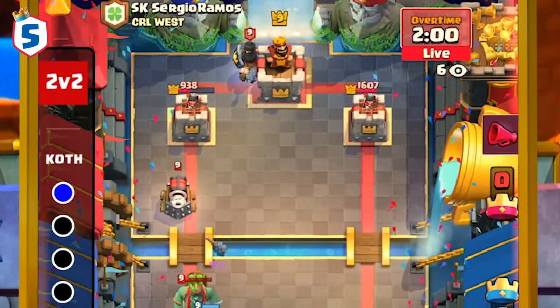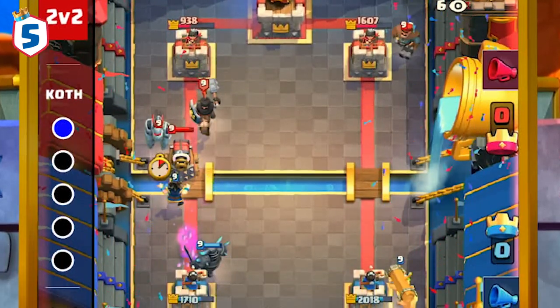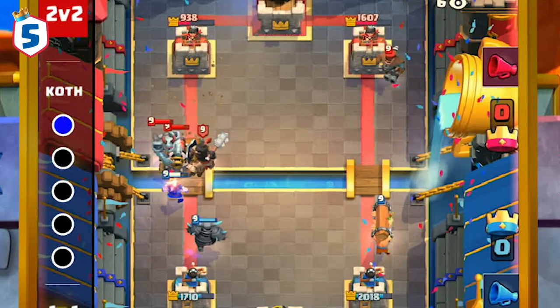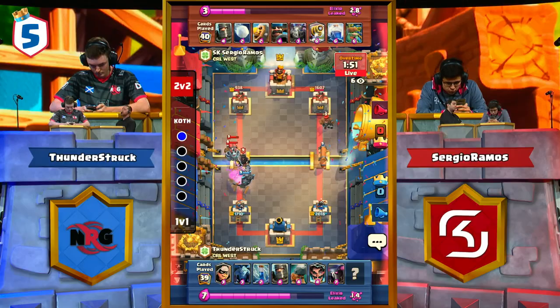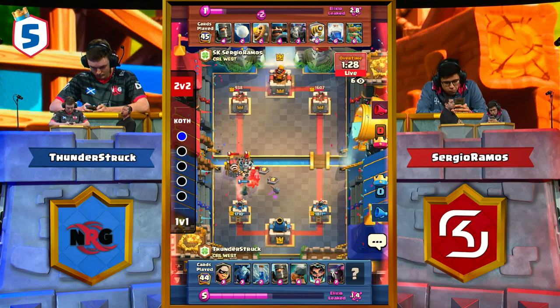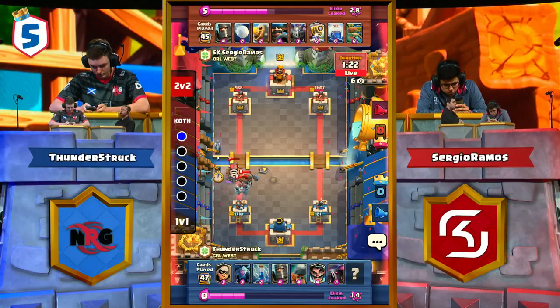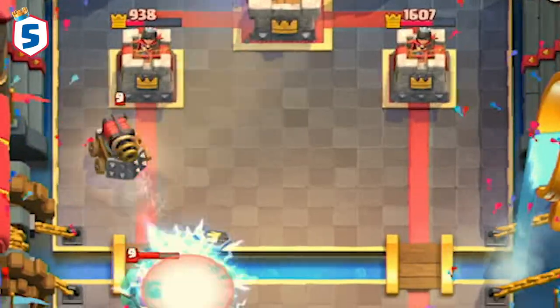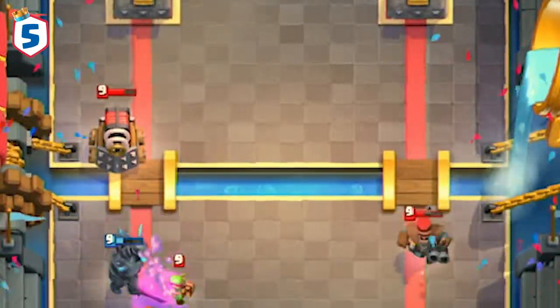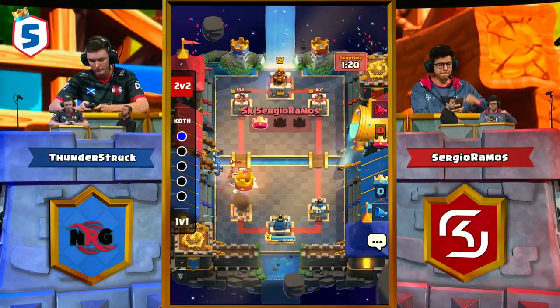Knowing this, Sergio Ramos plays his Dark Prince in the back as the little Sparky that could approaches the bridge. He then supports the Sparky with a Mega Minion so that Thunderstruck's E-Wiz can't reset the Dark Prince's charge. Because of that play, Sergio Ramos begins to overwhelm Thunderstruck. Thunderstruck cycles back to a second E-Wiz in an attempt to stop the Sparky from connecting to the tower, but it is destroyed in an instant by Sergio Ramos' push. Sparky is able to live to the very end of the match, landing the decisive blast under Thunderstruck's tower.